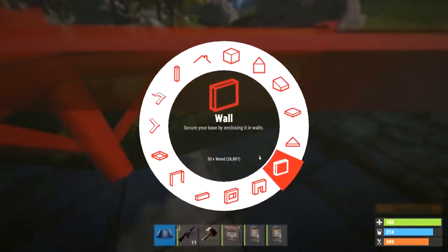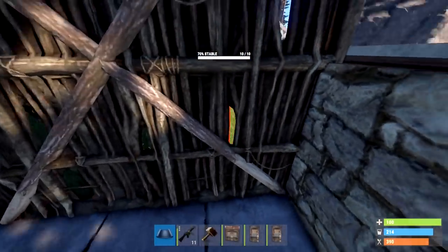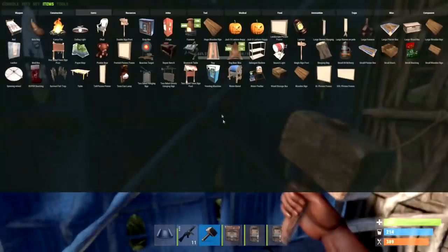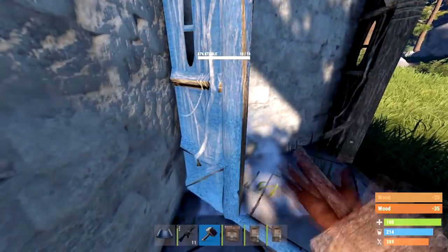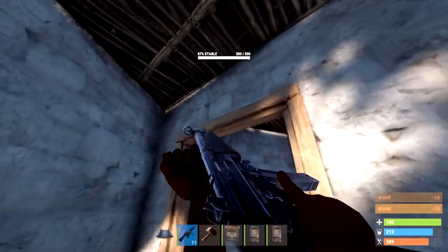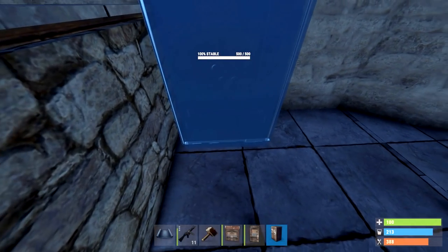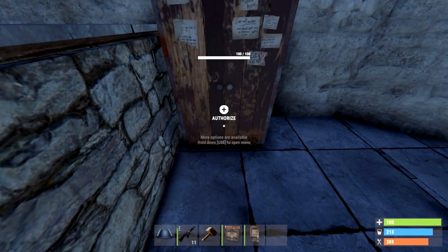Go ahead and put some walls on it. Add the floor on top and upgrade everything to stone. Then put two doorways, upgrade them, and put two floors above. Temporarily leave that square open — don't put a floor there. Drop a tool cupboard as far into the corner as you can get it, the closer the better, and make sure it's in this orientation, not the other way.